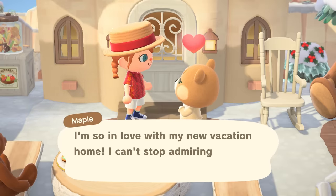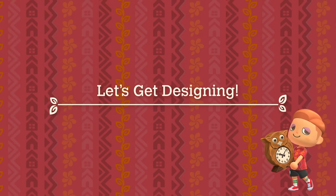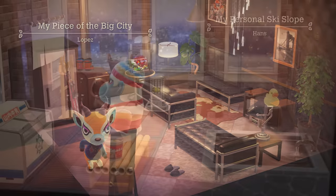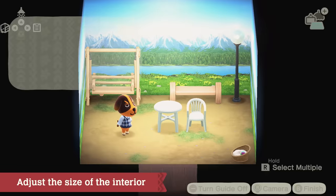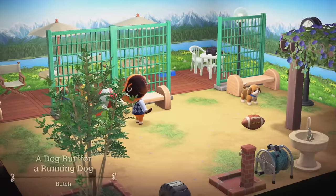Seems like the client is pretty happy. As you continue designing vacation homes, you'll acquire various design techniques. For example, adjusting the size of the interior — by modifying its width or length, more creative design options will become available.